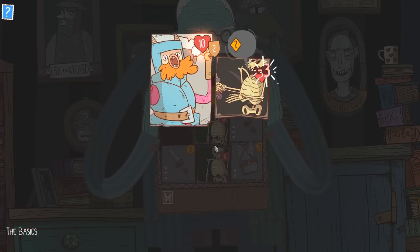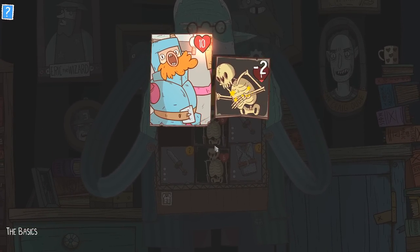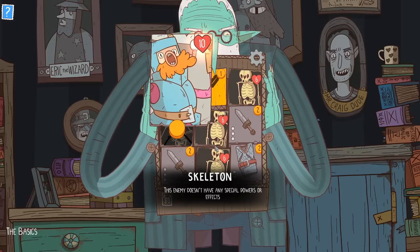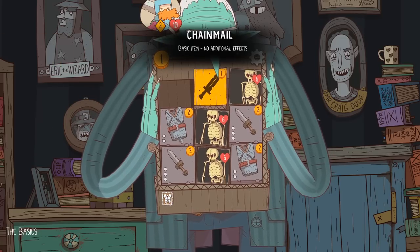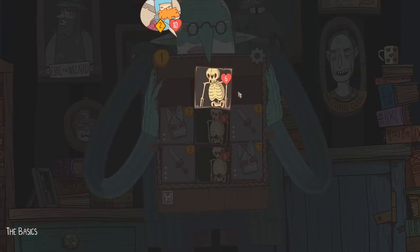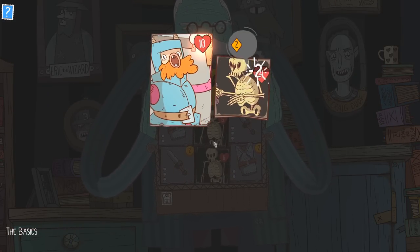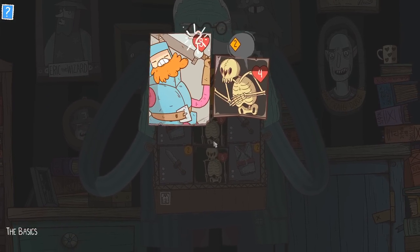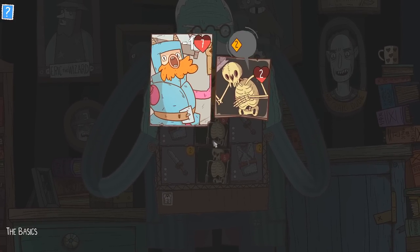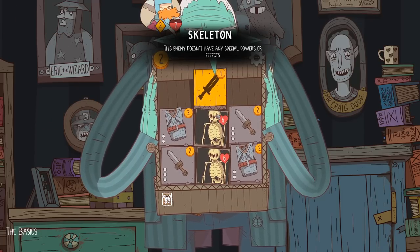Let's go after him. I'll smack him, then block two damage right there, smack him again and we're off to the races. No special powers or effects — that gives us one gold. We'll go after another skeleton. He's going to attack for two; I suppose I'll take that two damage straight to my face holes. It's almost got like an idle game feel to it — very fast and rapid firing.